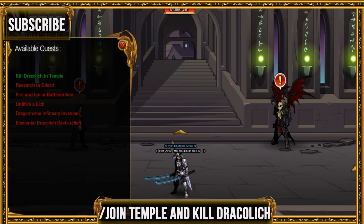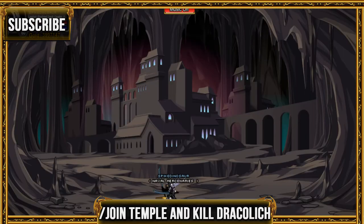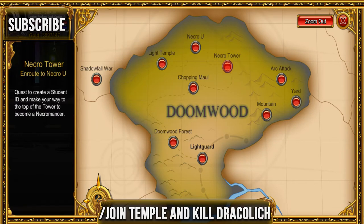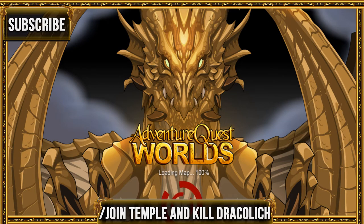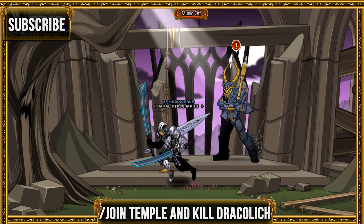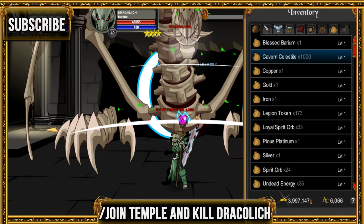For the next quest you're gonna want to go and kill Dracolich, which is at the end of the big giant tower in the Doomwood saga. Go ahead and join the Light Temple, and if you have an Undead Slayer class go ahead and use that because it'll make the process a whole lot easier. Go ahead and kill that and then you're done.